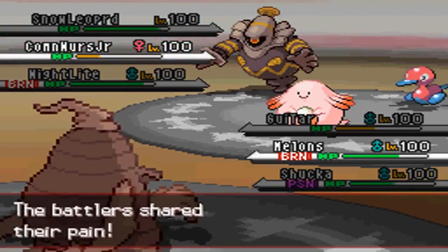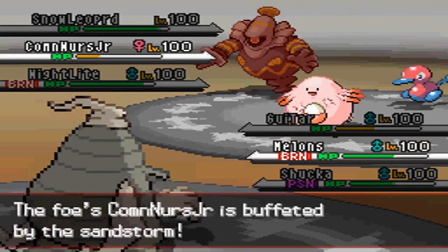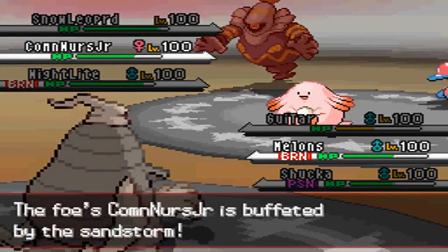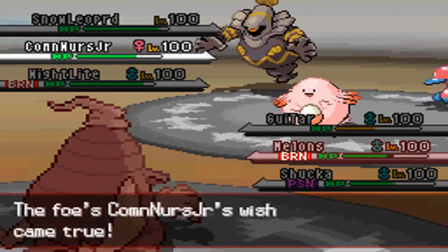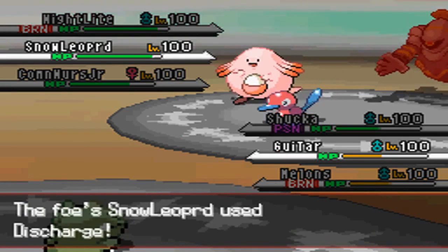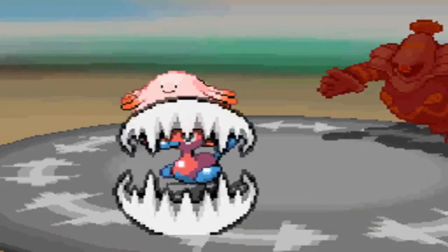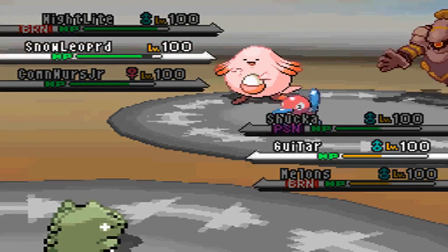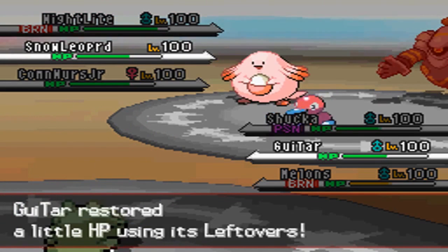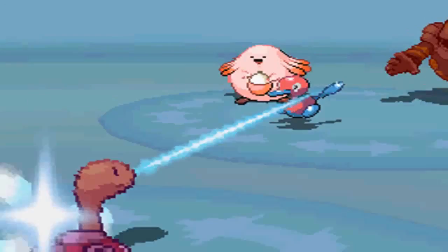My best option is to hit it with Stone Edge, but I haven't really been able to land it. He's gonna predict my rotation and go with Seismic Toss. I do get a Pain Split off, which gets me a nice chunk of HP back. I rotate into Tyranitar again with the Sub, because his Dusknoir is burned, Porygon2 can't do much with special attacks, and Chansey only has Seismic Toss.